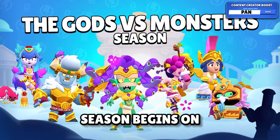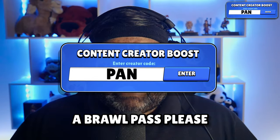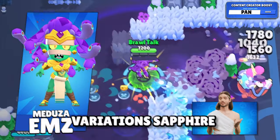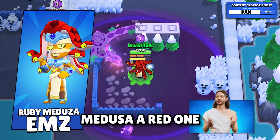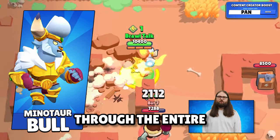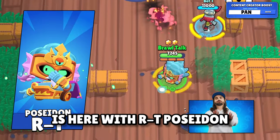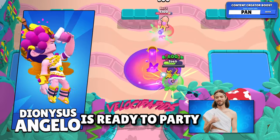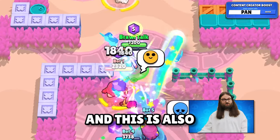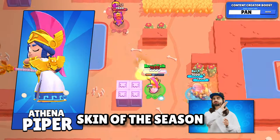The Gods vs Monsters season begins on July 4th, 2024 and brings us 8 new skins — if you're going to buy a brawl pass, please use code PAN. Medusa Em will be the new brawl pass skin with 2 chroma variations: Sapphire Medusa (blue) and Ruby Medusa (red) with brawl pass plus. Minotaur Bull, RT Poseidon, Dionysius Angelo, Harpy Melody (also the ranked skin of the season), and Athena Piper — my personal favorite skin of the season — round out the lineup.